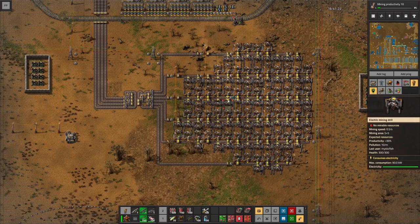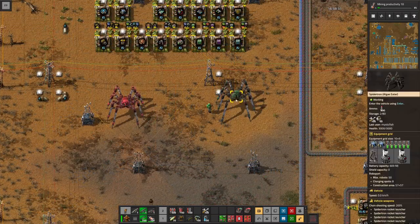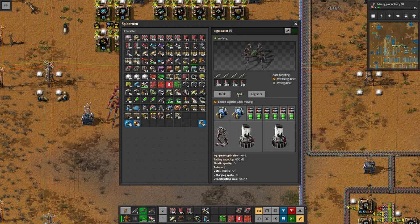Our original iron outpost is completely out of ore at this time, so let's figure out a way that we can clean that up. Introducing the Algae Eater. If you've ever owned an aquarium, an algae eater is a particular type of fish you put in your fish tank — it eats algae that grows on the bottom or sides of the tank and helps keep your aquarium clean.